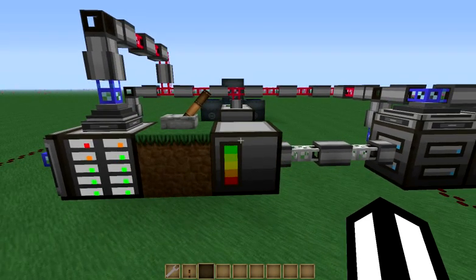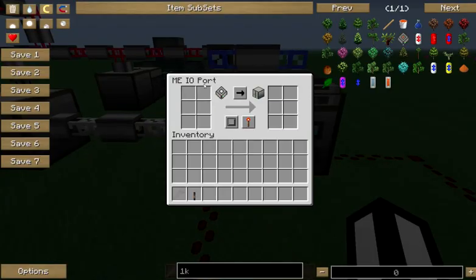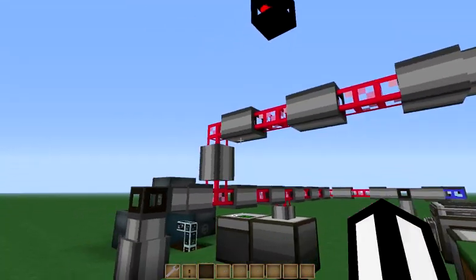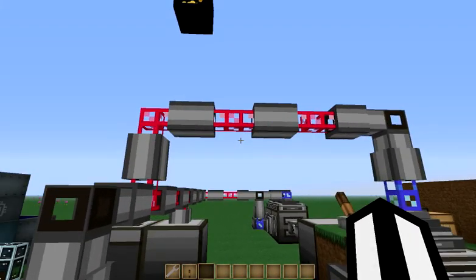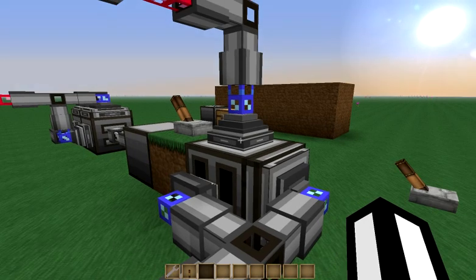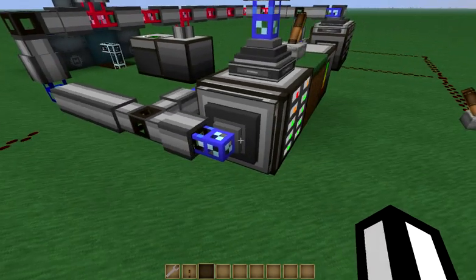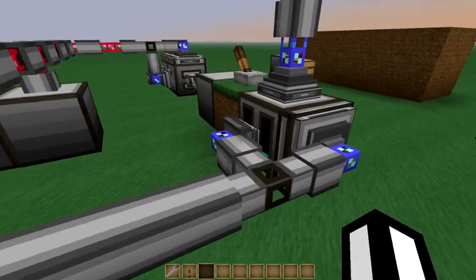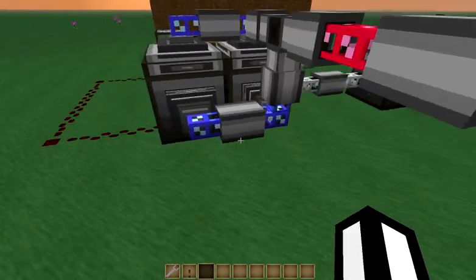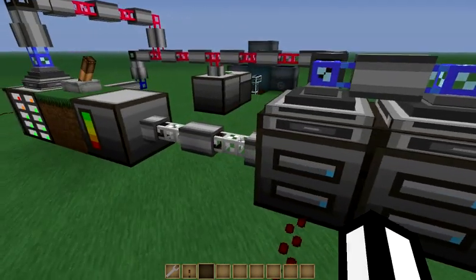The way we're going to solve this problem is by using a second network. On our first network we've got our ME drive, a controller, and two ME IO ports — we'll go over why we're using two in a moment. On the second network, cabled in red for visibility, we've got an import bus, an export bus set to send out our 1K storage units, a storage bus and export bus wired behind a piece of dark cable, an ME chest, two import buses, and two storage buses attached to the IO ports.